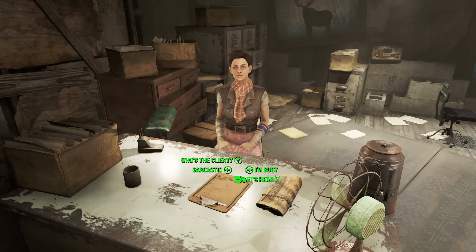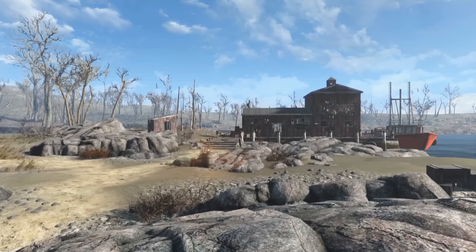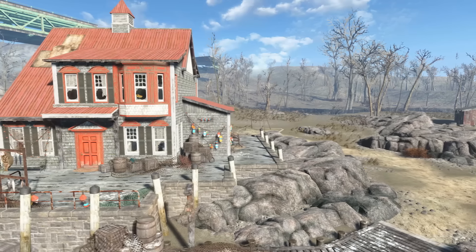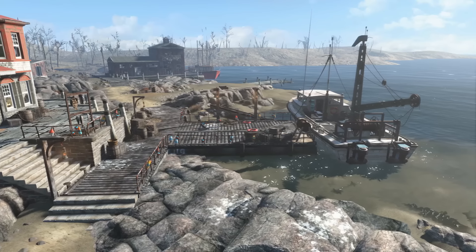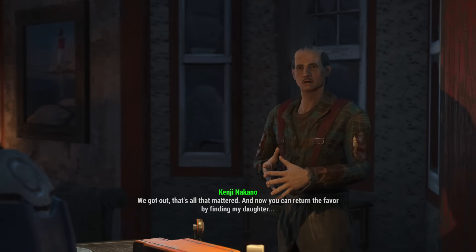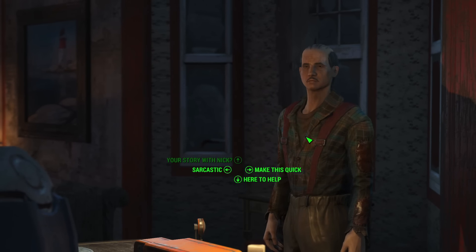Years back, Nick worked with a guy named Kenji Nakano, and now Kenji needs his help. You're free to scoop up Nick and head over to the Nakano residence together, or you can go by yourself — but trust me, the story is way better if you bring Nick along. Regardless, you head over to the Nakano residence where Kenji and his wife Rei are distraught. Their daughter Kasumi has gone missing, and they're desperate to find out where she is and what happened to her.